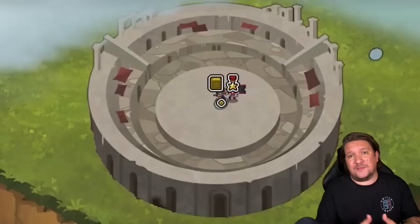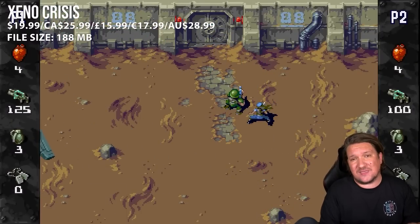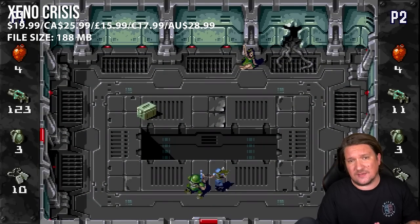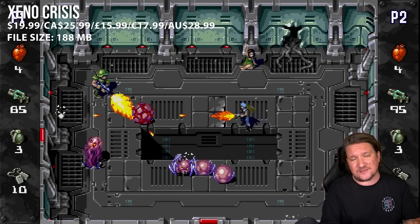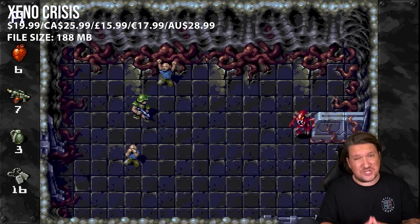Next up, let's trade in RPG mechanics for all-out action with Xeno Crisis. If you've played Smash TV, you'll know what to expect here. It's an arena-based twin-stick shooter with an alien theme — basically move into a location, kill everything in sight and move on. It's brainless but it's seriously entertaining and, I've got to say, challenging.